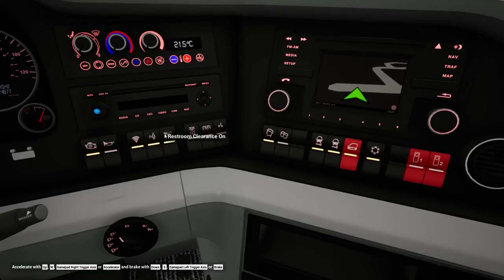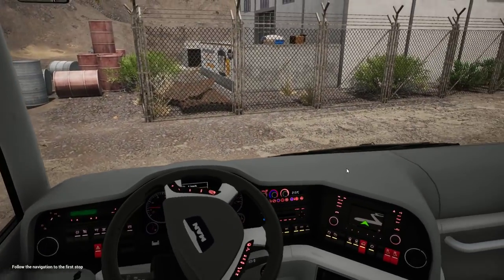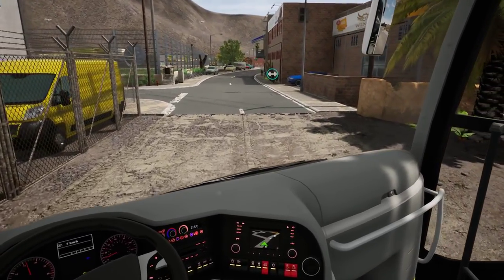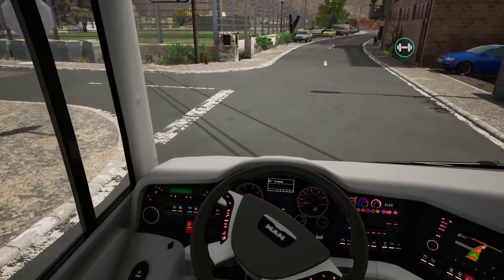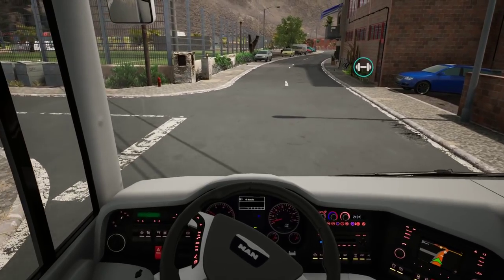Wi-Fi and everything is on, we're good to go. Lock the doors later when the passengers arrive. Follow the navigation to the next stop. It's asking me to go around but I can actually turn left here and explore that way - should be the same thing.